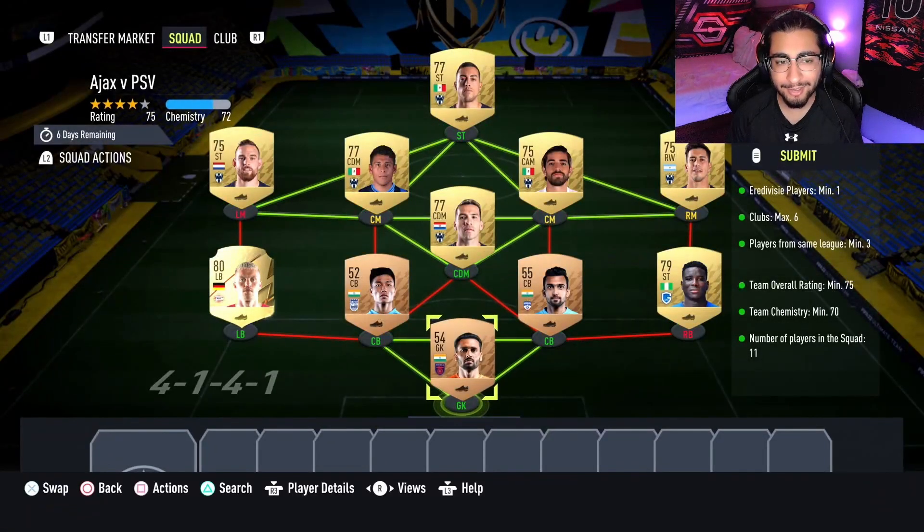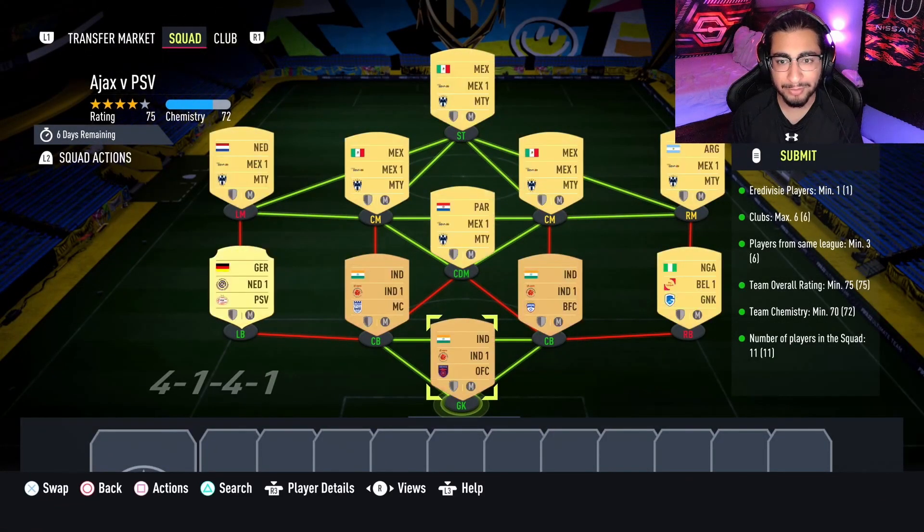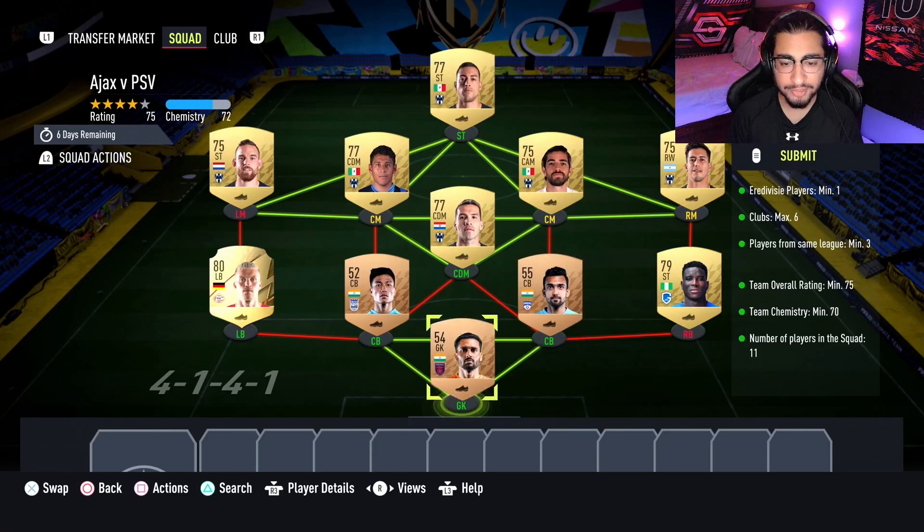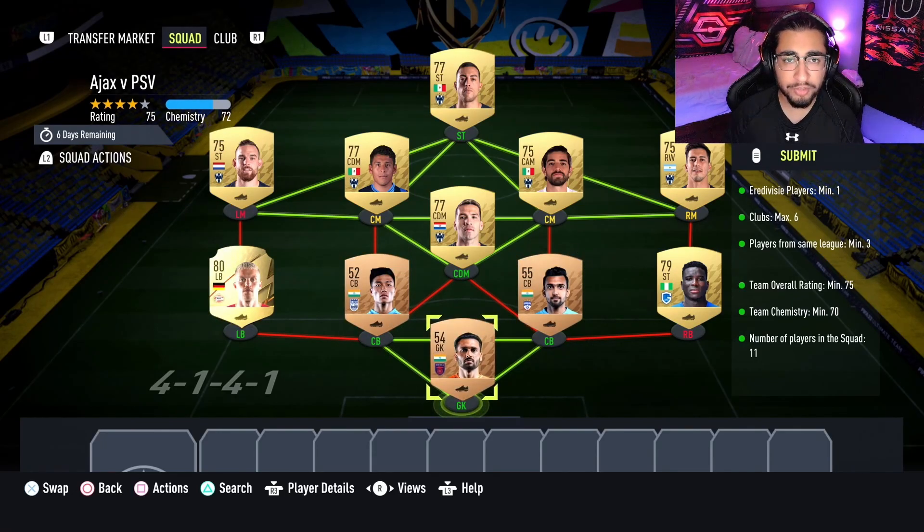This is going to cost you guys 5,000 coins to complete, with the loyalties required as you can see. Before I move on to the players I used, I want you guys to understand that player prices may change, especially for these two center backs and goalkeeper.